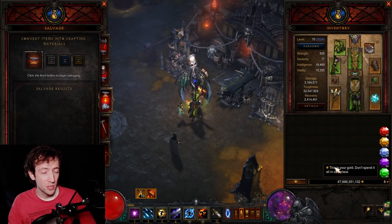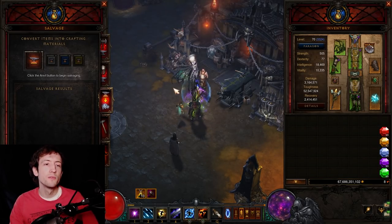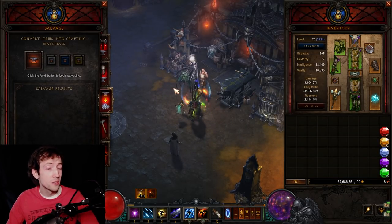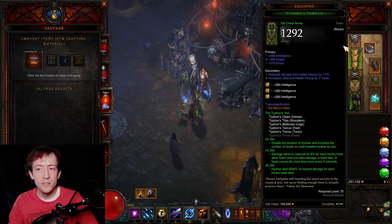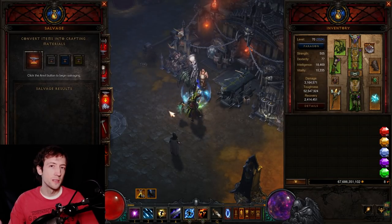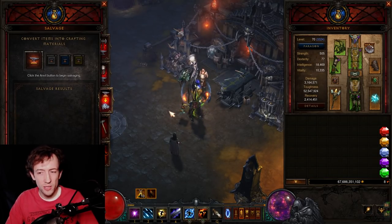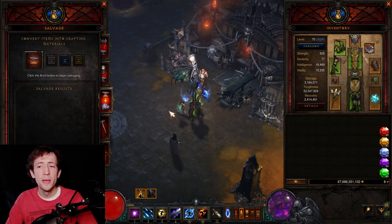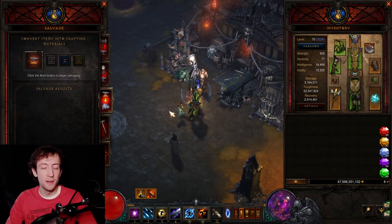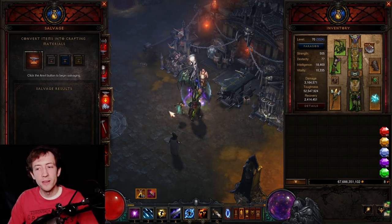This would free up enormous inventory space to actually identify items we potentially want to use. We could even add a second checkbox for ancient versus non-ancient, so once you have decent non-ancient rolls you can start salvaging all non-ancients and only keep ancients. As you progress, you add more items to this salvage feature. Personally I'm not a huge fan of automation, but Diablo 3's quality of life here is abysmal and something has to be done so you actually spend time playing rather than wasting minutes in town.